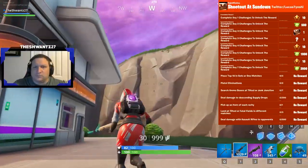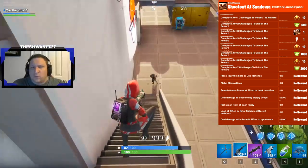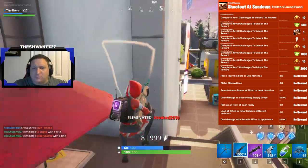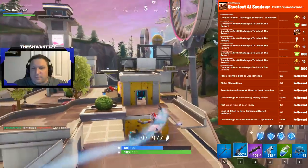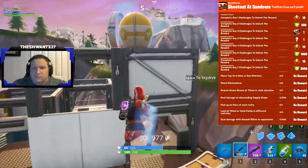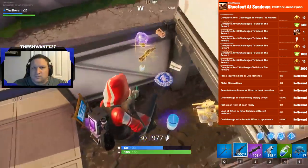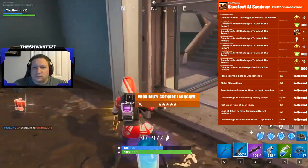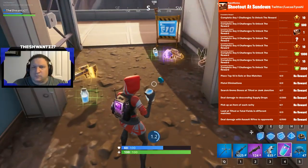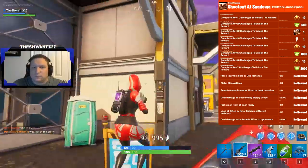The next week of free missions, which will probably go live on Thursday, has also been leaked. Named 'Shootout at Sundown,' the tasks include: finishing top ten in two different solo or duos matches; two eliminations with a pistol; searching seven ammo boxes at Tilted or Junk Junction; dealing 200 damage to descending supply drops; picking up an item of each rarity; landing at Tilted or Fatal Fields in three different games; and dealing 500 damage with assault rifles to opponents.